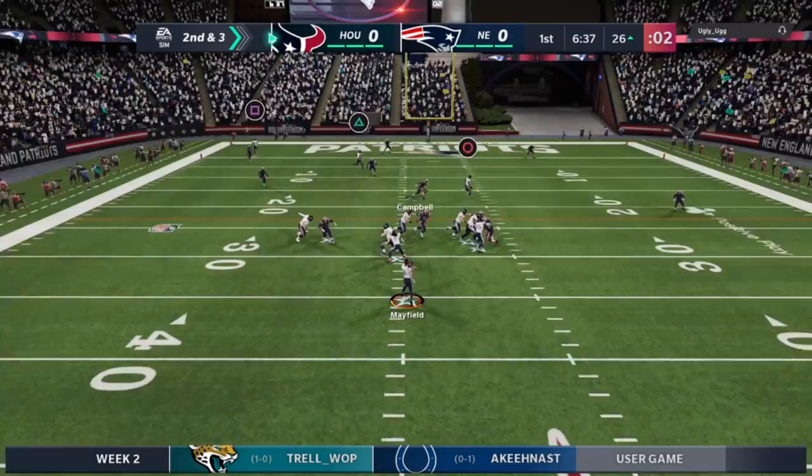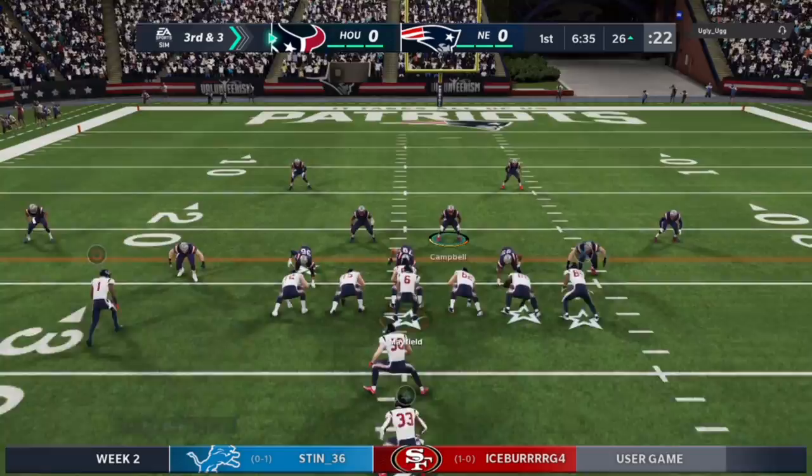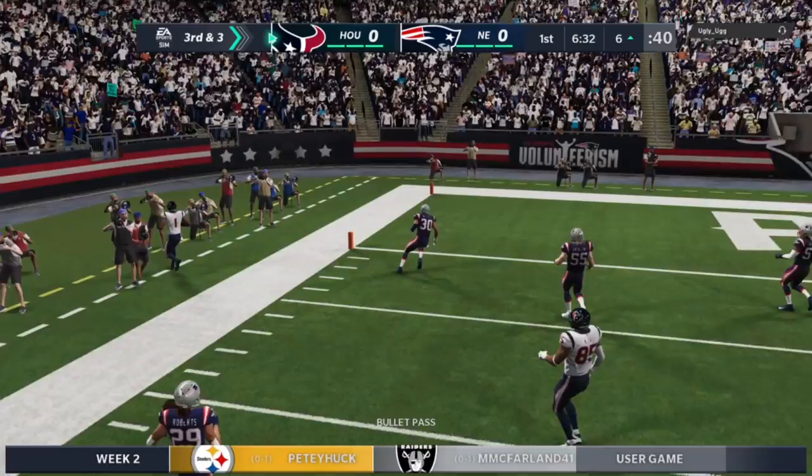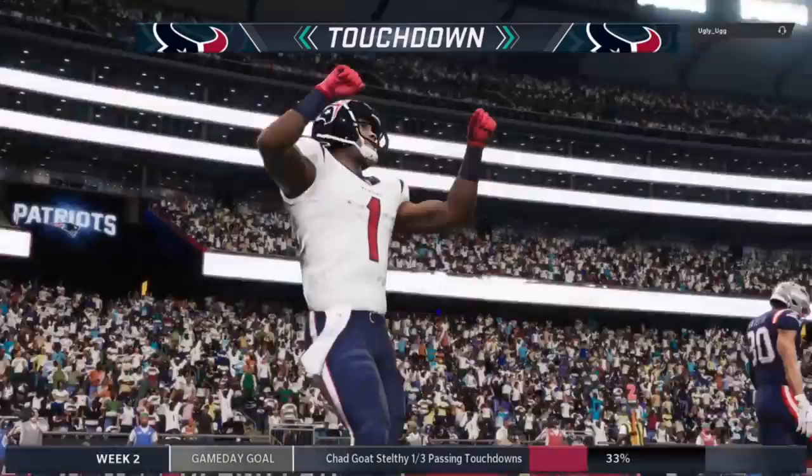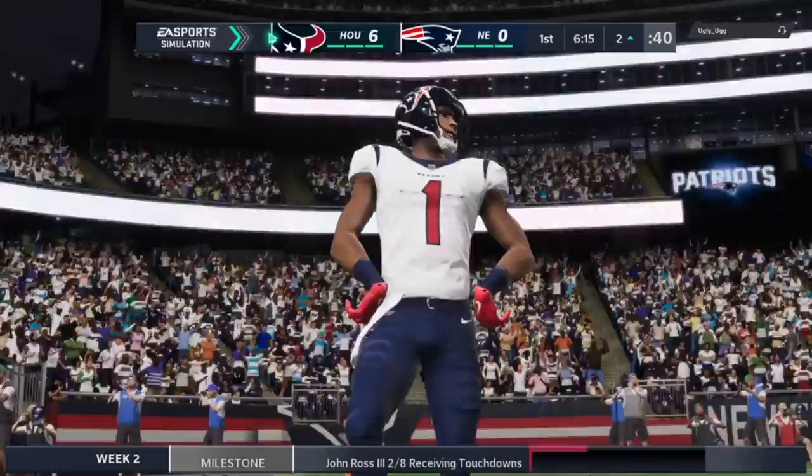We throw a dangerous pass that should have been picked off and we're already on third down and three. But Ross is wide open on the sideline, grabs it, toe taps in bounds. We're on the six yard line — first and goal. Ross motions in, gets the touch pass, jukes out a man, and hops into the end zone. John Ross scores his second touchdown for the Houston Texans in his career, and we get off to a great start on the first drive.